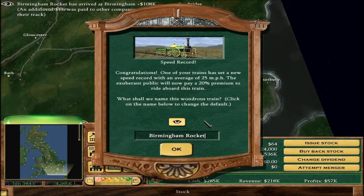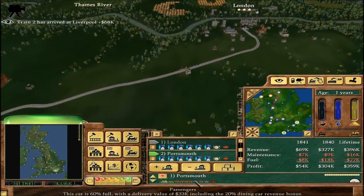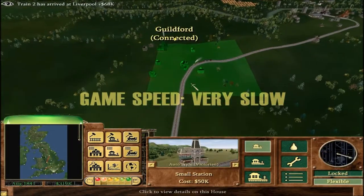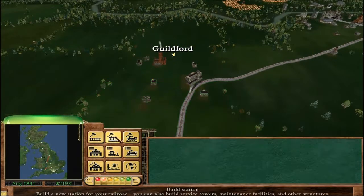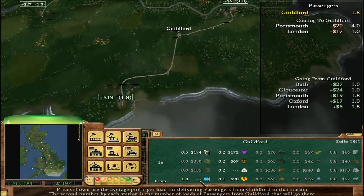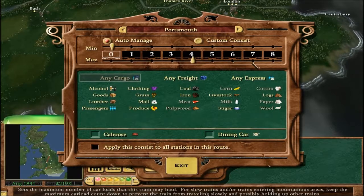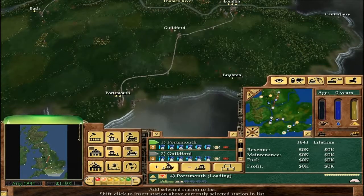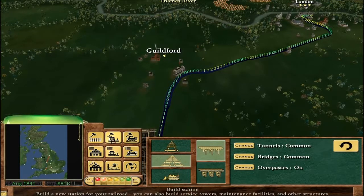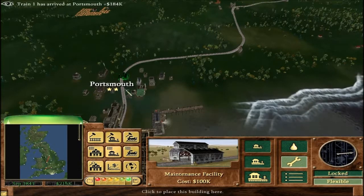Birmingham Rockets with an average speed of 25 miles an hour — always welcome. This train is making a lot of money hauling clothes from London to Portsmouth. In fact, we can set up a medium station in Guildford and upgrade to a lodge. Let's do Portsmouth to Guildford — apparently a lot of passengers want to do that route, lots of passengers. We'll need to double up around Guildford and also need a maintenance in Portsmouth itself.